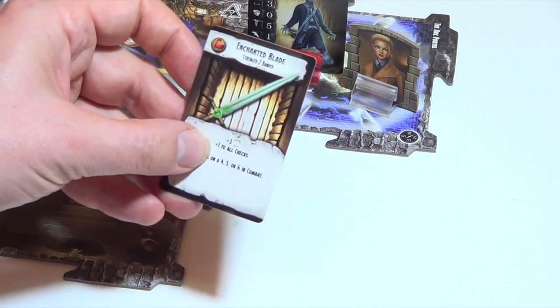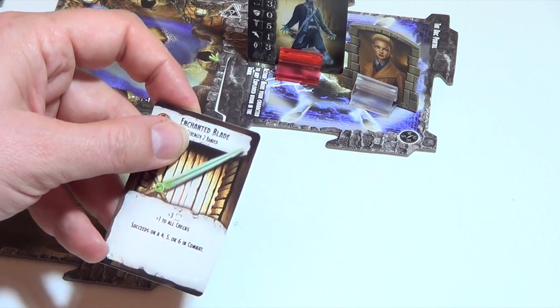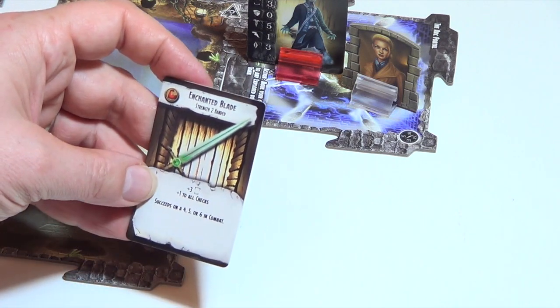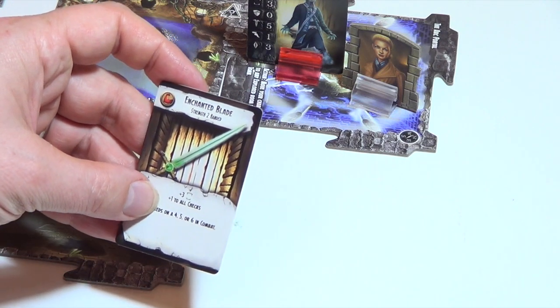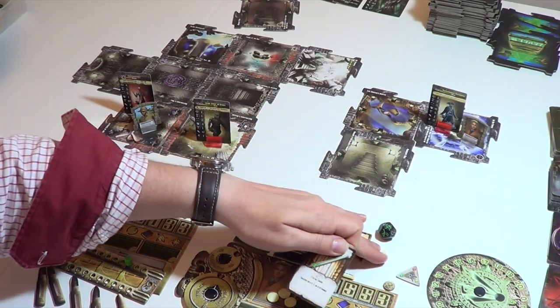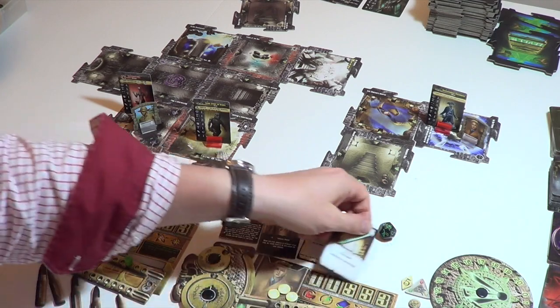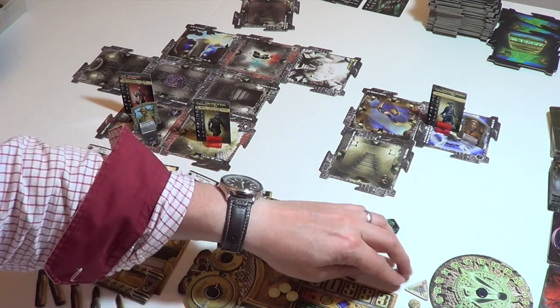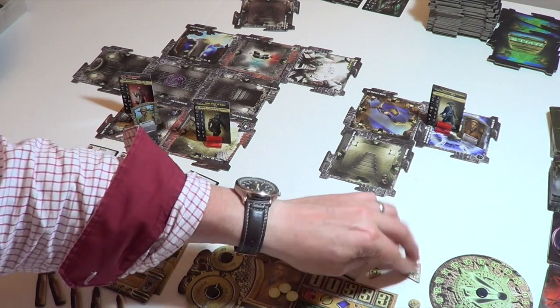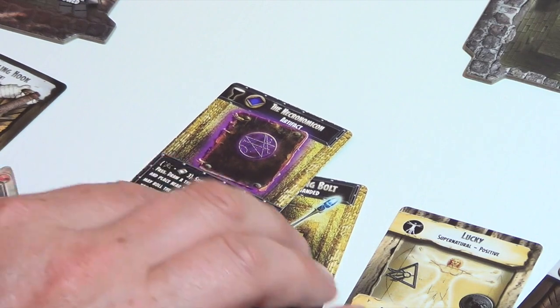He looks quite tough for her anyway. The blade: plus three combat, plus one to all checks. It's a two-handed weapon. Succeeds on a four, five, or six in combat. Pretty bad timing though, because that was Heidi's final action. That rotates around to green — I don't really want to fight that poltergeist on my own. I might use my Mechanonicum.